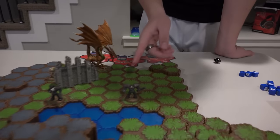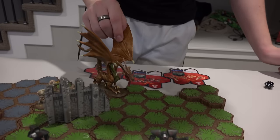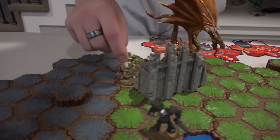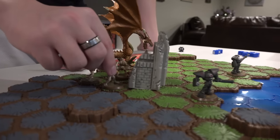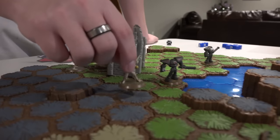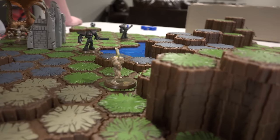I'm going to move my Morrow Warriors. Watch out with the dragon — he's so big. He's going to move the Morrow Warriors. I have a move of six. Moving them six spaces, with a range of six.